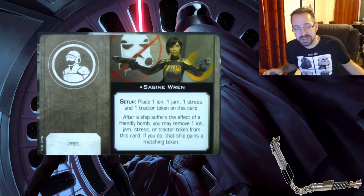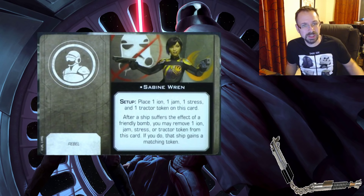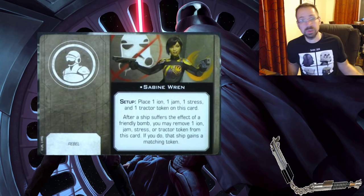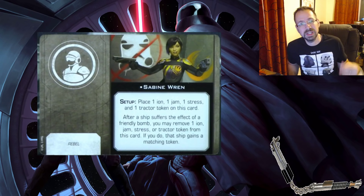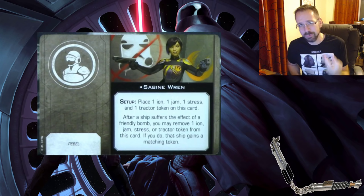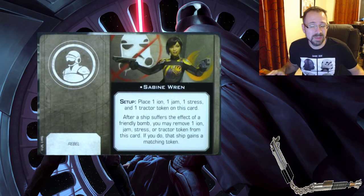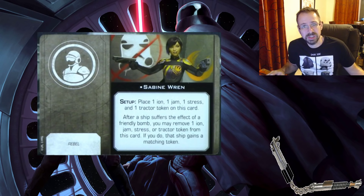Some of the really powerful stuff has been nerfed and toned down, but in ways that make it more interesting rather than just making it crap. Sabine now gets four different tokens, and when a bomb goes off she picks one of those four to put on that ship. A lot of the infinite stuff and infinite regen has been toned down so games won't go on forever.